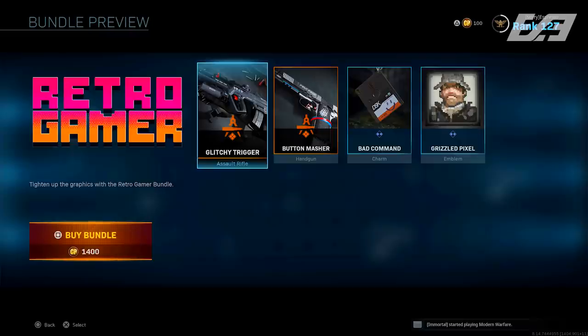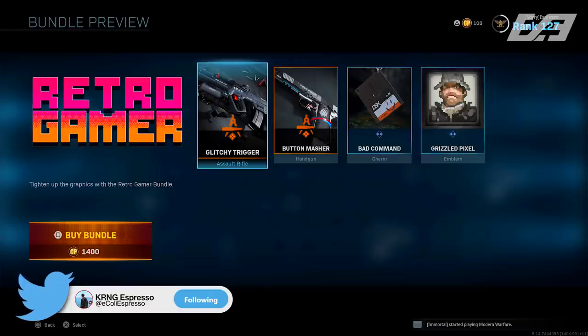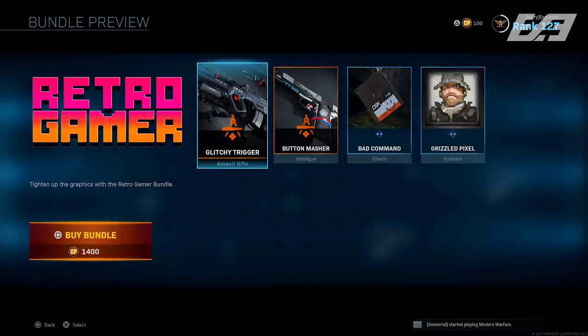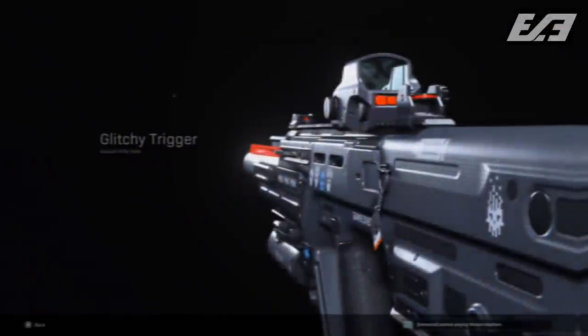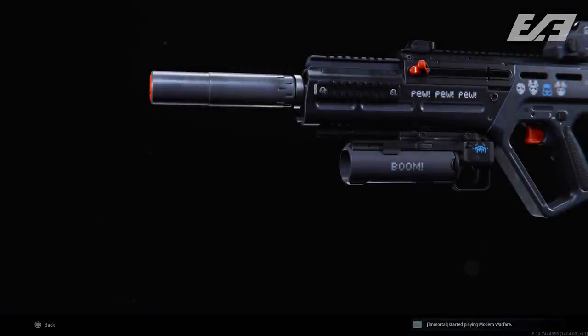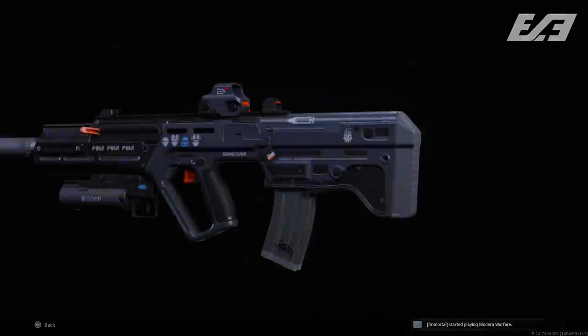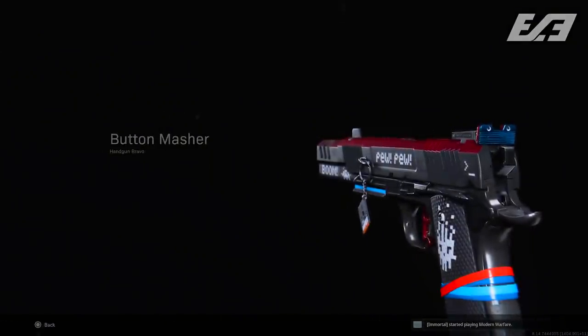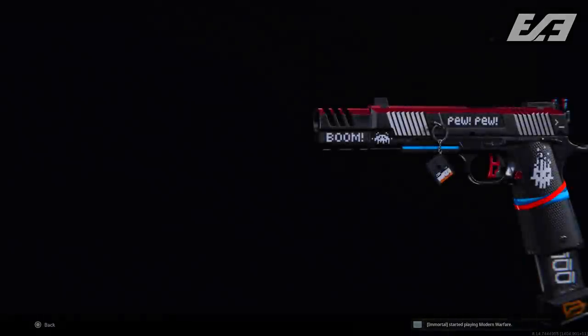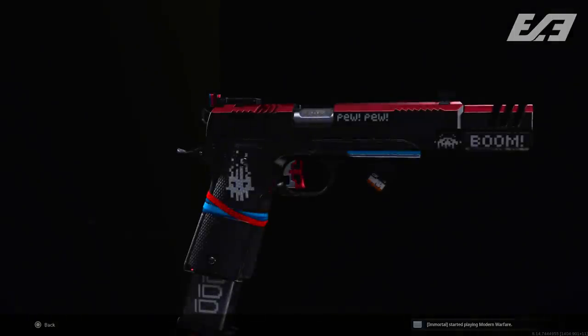The next bundle, the Retro Gamer, is a little more appealing to me. For 1,400 COD Points, you get the Glitchy Trigger Ram 7 blueprint, the Button Masher 1911 blueprint, the Bad Commando Floppy Disk Weapon Charm, and the Grizzled Pixel Emblem. Both blueprints honestly look pretty good — I've been looking for a reason to pick up the Ram 7 and get it to gold and then Damascus, and this one is tempting. I dig the metallic matte gray finish and the subtle game references, so they're pretty cool.